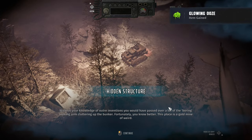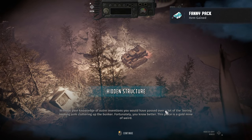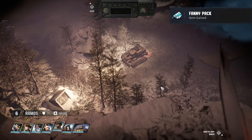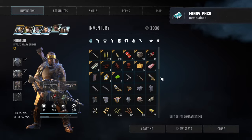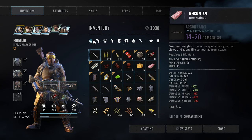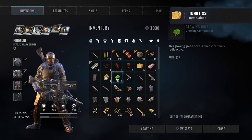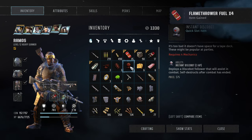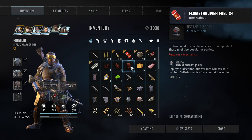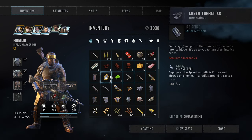We find some glowing ooze and some funny pack. What is funny pack exactly doing? We got a lot of cool stuff for mechanics, which is a great skill.